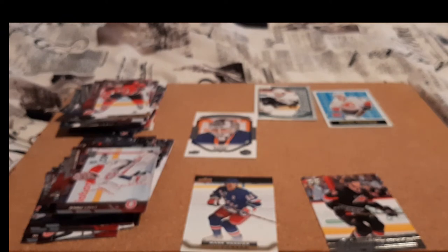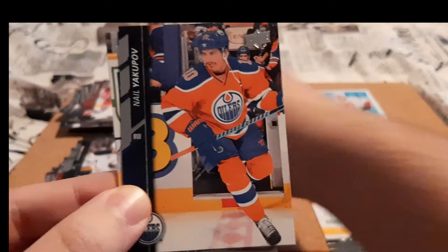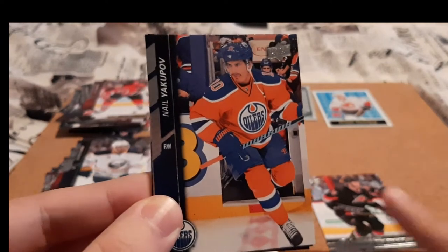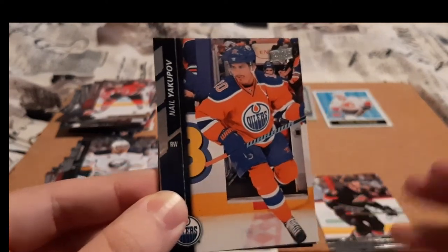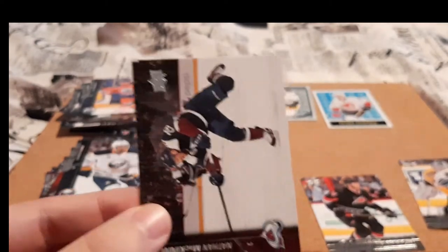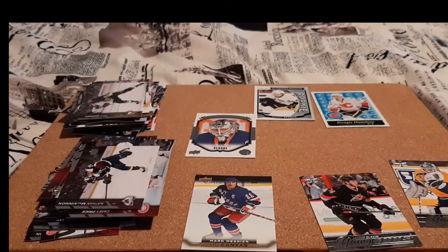And our last pack now. We do have Evander Kane, which is pretty cool because I do PC him. Neil Yakupov — I did have his OPC rookie card foil that at the time was worth about $30 to $40. I decided to hold on to it and now he's not even in the NHL. We do have a Young Guns for Saros, which is pretty cool. Nathan MacKinnon and Nick Bonino — I do PC MacKinnon, I don't have that many cards, but that was pretty cool.